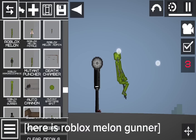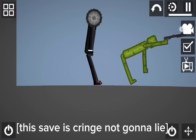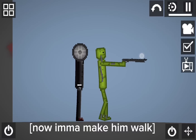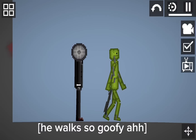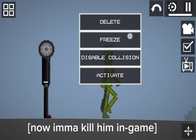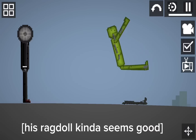Here is Roblox Melon Gunner. Lemma try to hide the ropes. This save is cringe, not gonna lie. Now Imma bring back the ropes. Now Imma make him walk. He walks so goofy. Lemma shoot this in-game gun. Now Imma kill him in-game. His ragdoll kinda seems good.